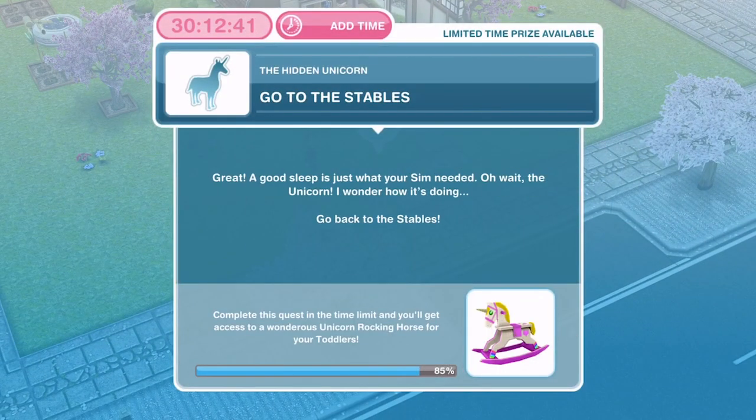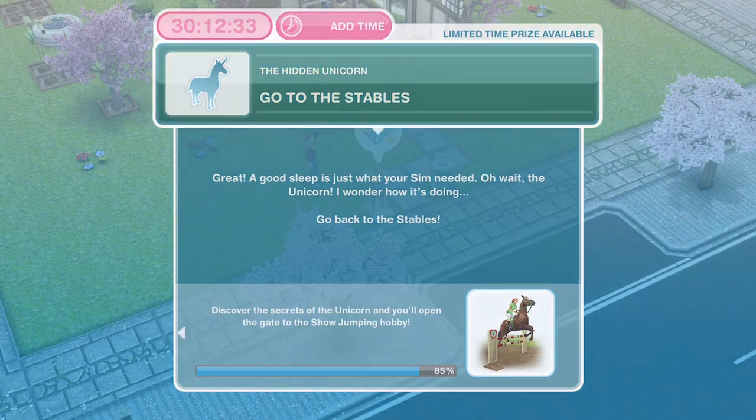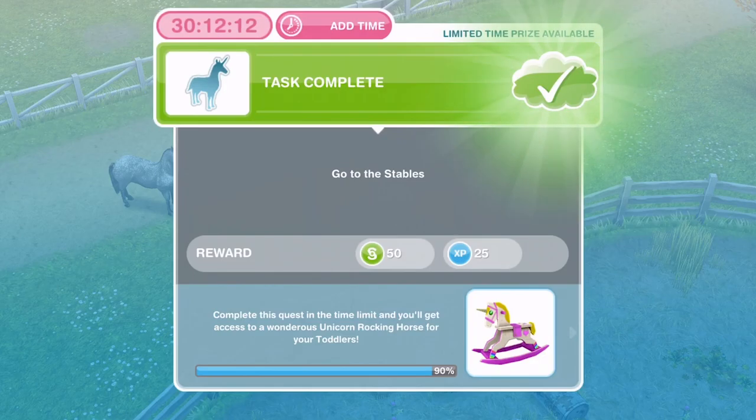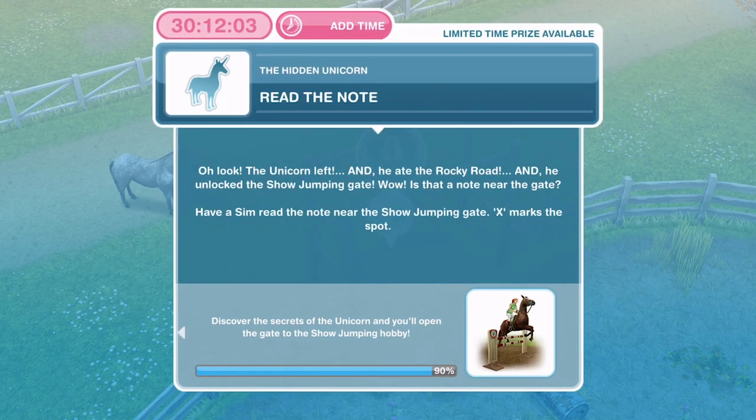Now we need to go to the stables. A good sleep is just what your Sim needed — oh wait, the unicorn, I wonder how it's doing. Go back to the stables. Once you're there, go into the Sim Tracker and whistle a Sim over. I already had a Sim over here so it completed automatically — that could be the same for you as well.